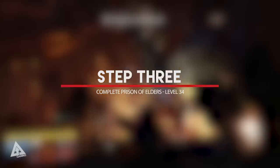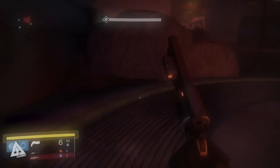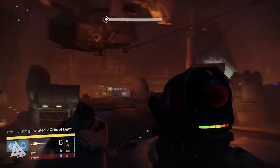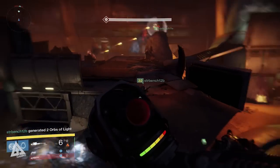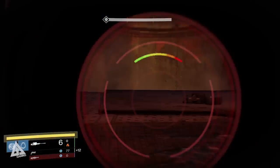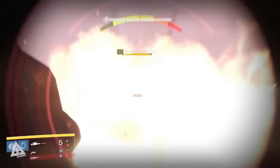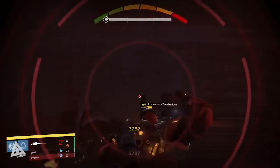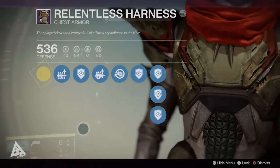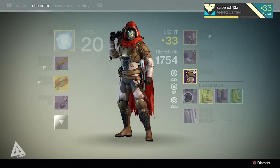Step three — next up you want to head back into the Prison of Elders and take on the level 34 version. For this you are going to need two friends that are also level 33. It's already going to be hard enough given that you are under-leveled, meaning there will be a penalty to your damage, so bringing a level 32 with you is just going to hurt your chances. Successfully complete this and you will net yourself a weapon core which you can exchange at Variks for a nice new Prison of Elders gun, but you will also get one etheric light which you can use to upgrade one of your old pieces of legendary gear to the new light level cap. It doesn't have to be raid gear — it can be whatever you want so long as it's legendary.